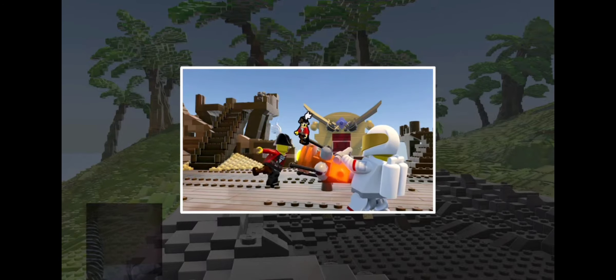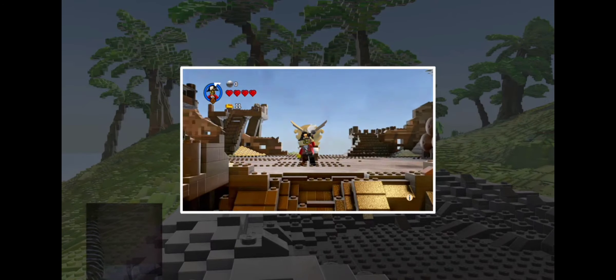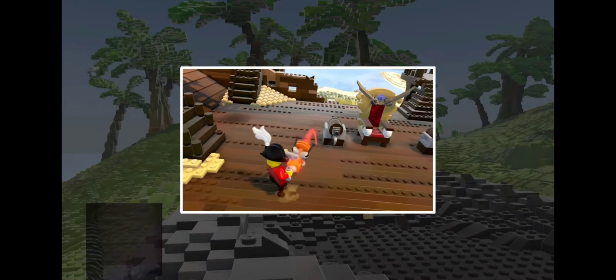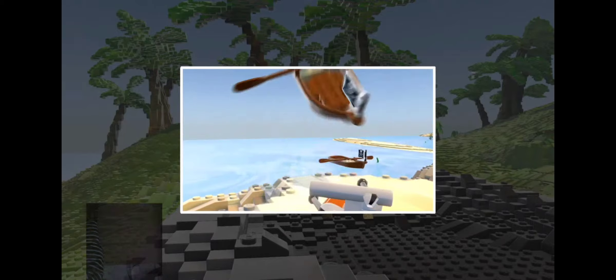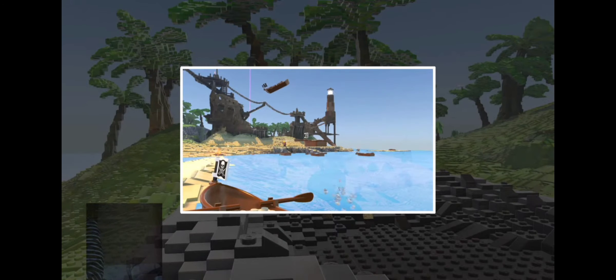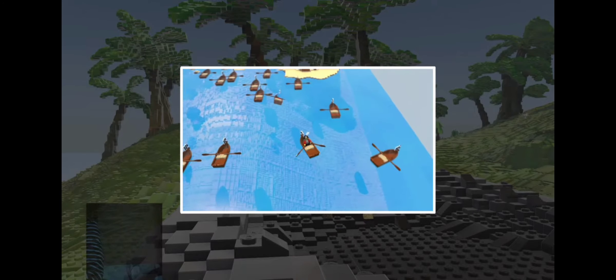Once they're in your collection, you can use the tool to summon things into your worlds. Place them precisely where you want them, or fire them into the sky with wild abandon. The discovery tool lets you create one, ten, or a hundred and more copies.